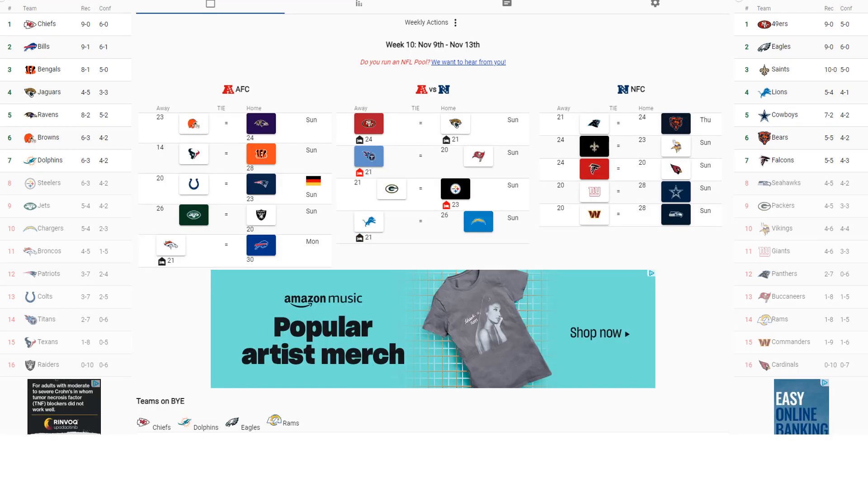Week 10: Cleveland Browns at Baltimore Ravens, with Baltimore winning 24-23. Second key matchup is San Francisco 49ers at Jacksonville Jaguars — San Francisco wins 24-21. With the updated standings, we have about four undefeated teams remaining in the betting model. People may question how there can be so many undefeated teams, but these are just the favorites in each game — things happen in a sport played by inches. These are just simulations and projections.